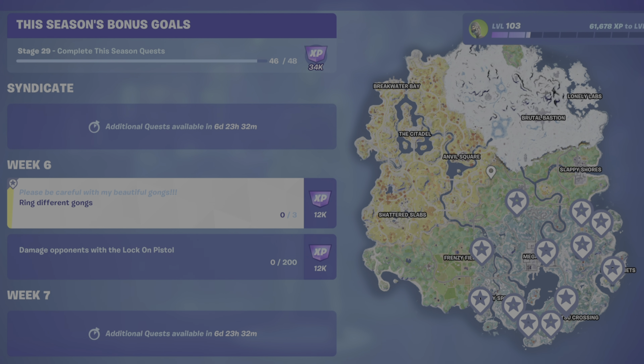What's up gamers, Gamer Dad here. This is a guide to help you complete the week six weekly quest: ring different gongs. If you haven't already subscribed to my channel, please hit that button and show me that support. For this challenge, you need to ring three different gongs, and you're going to use your pickaxe to do this.